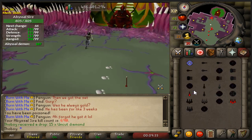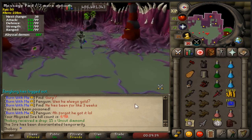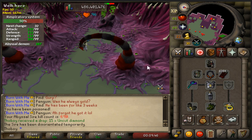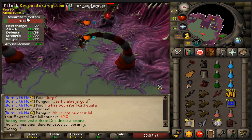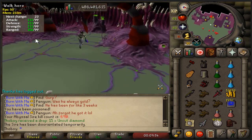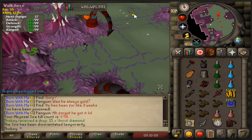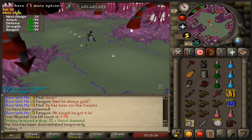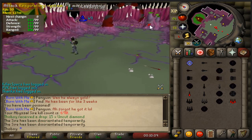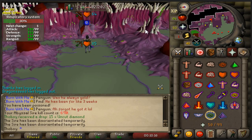Now we're going to do a kill the way you would without a Twisted Bow. You start exactly the same with your full range gear. I recommend this method to use as many switches as possible. You might want to bring a Tyrannical ring for the crush bonus on Dragon Warhammer specs, but bring a Berserker ring if you're using the melee method with Arc Light. I do not recommend anything other than Arc Light — unless there's a very specific reason, get yourself an Arc Light, otherwise use the Tentacle Whip.